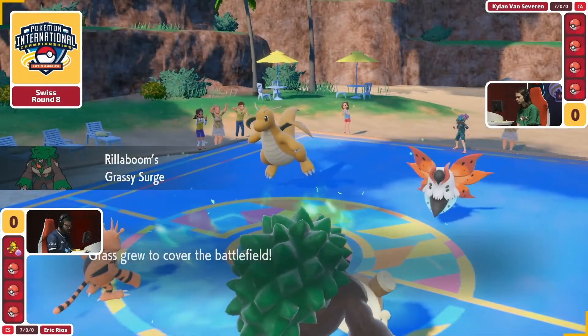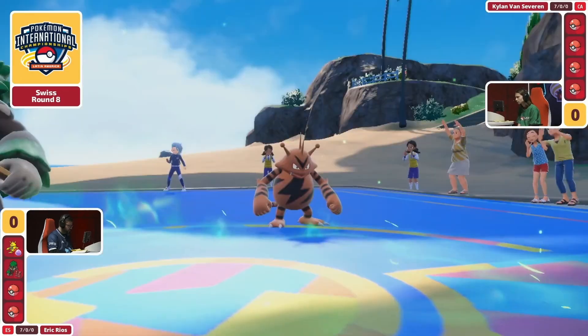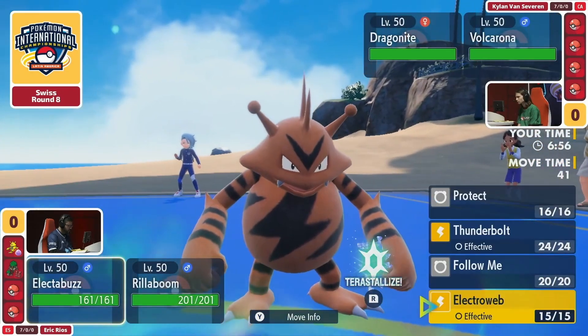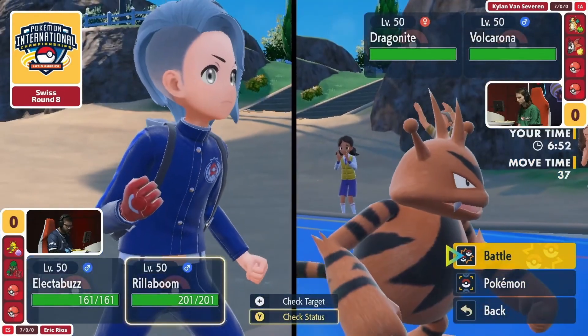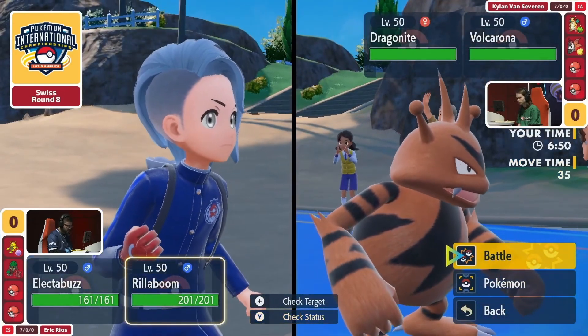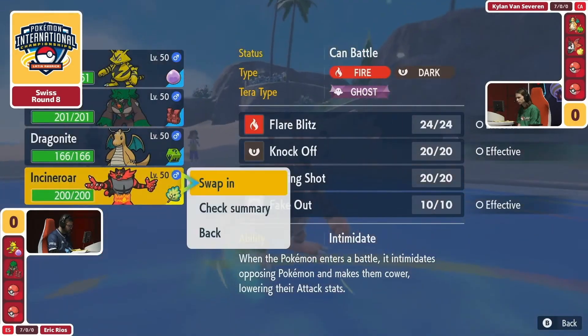We've got the lead. Eric is out with the Electabuzz as well as Rillaboom, so immediate Fake Out pressure and potential redirection versus the Dragonite and the Volcarona. Volcarona does not have Protect — it does have Citrus Berry, but it does have a lot of good utility moves in Struggle Bug, Will-O-Wisp, and Tailwind.